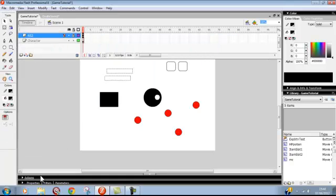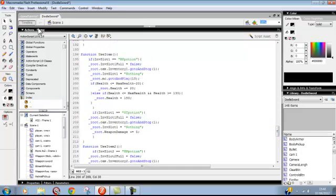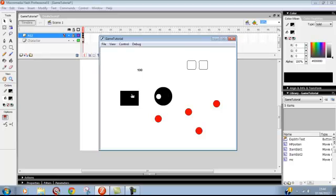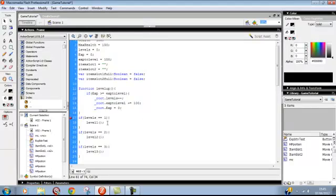Even when we get this, our health still stays at 150 because that's the max health. It's quite a simple script this. So far we've got a level system and a simple inventory system, and I think that's it.